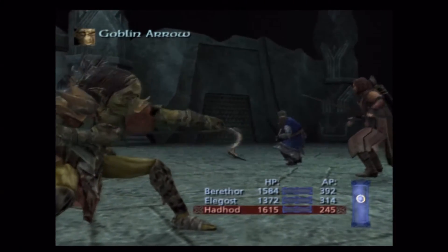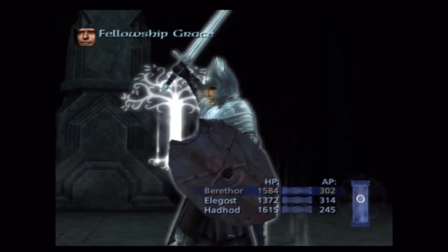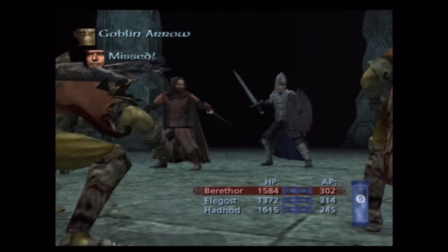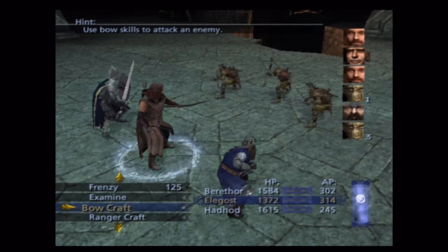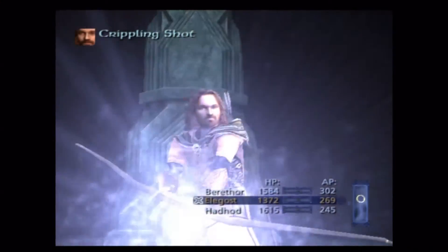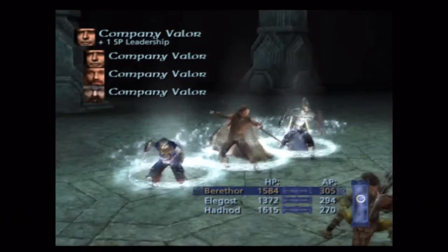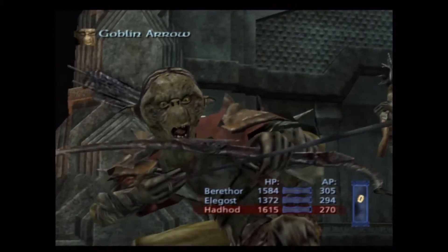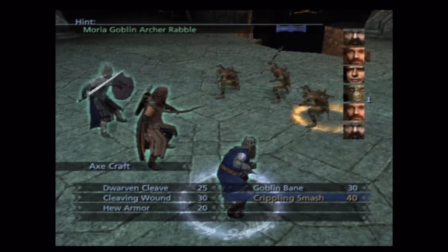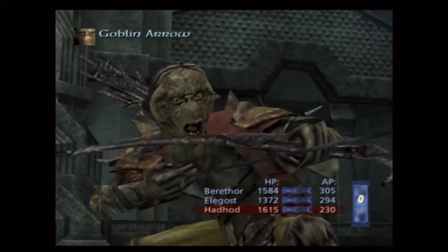Start out with a healthy dose of crippling smash — it's just what the doctor ordered. Strange choice; I would have expected to sleep one of the archers first, but whatever. Tossing the buffs out as per usual. Kind of a strange choice of skills here — and that's not good, I missed it. I've got company.